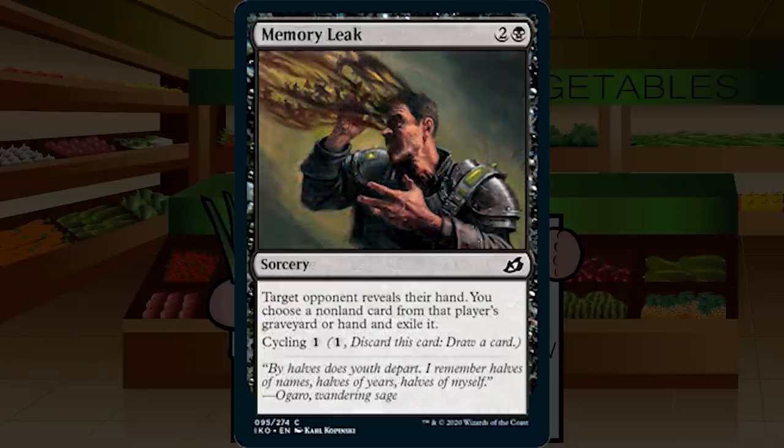Up next is Memory Leak — two and a black for a sorcery at common. Target opponent reveals their hand; you choose a non-land card from that player's graveyard or hand and exile it. Cycling for one. Three mana for a Thoughtseize is not the worst thing in the world, but definitely not the best. Having cycling makes it better — if my opponent has nothing in hand or we're late and they're sitting on lands, I can cycle. Still keeps it at the 23rd card level. C for Memory Leak.